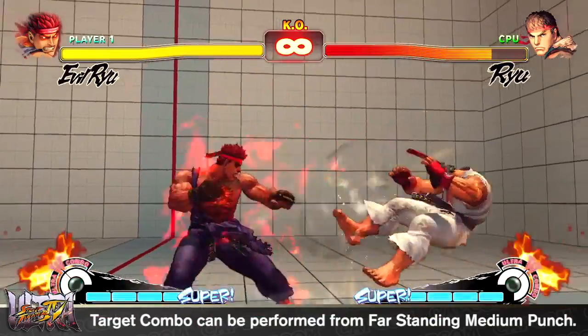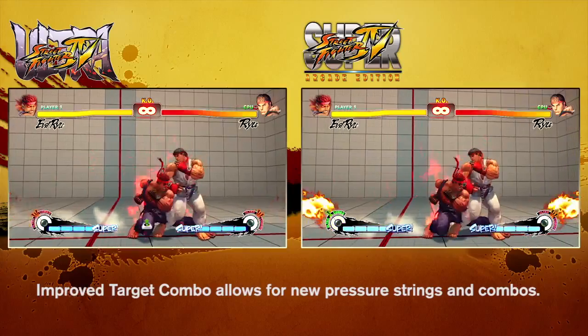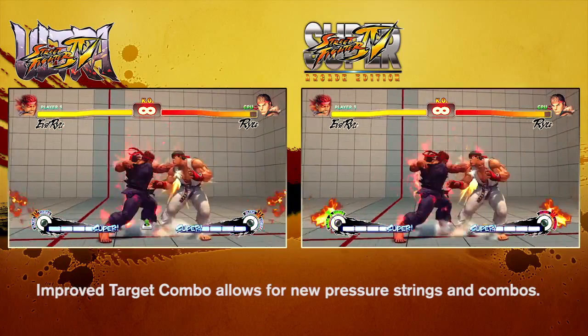Evil Ryu's target combo was decent, however due to it only coming out after his close standing middle punch, its utility was rather limited. To increase its overall utility, the target combo can now be performed from further out, allowing for new pressure strings and combo opportunities.